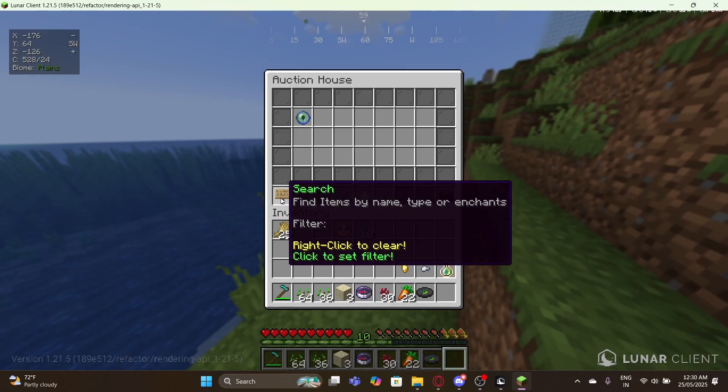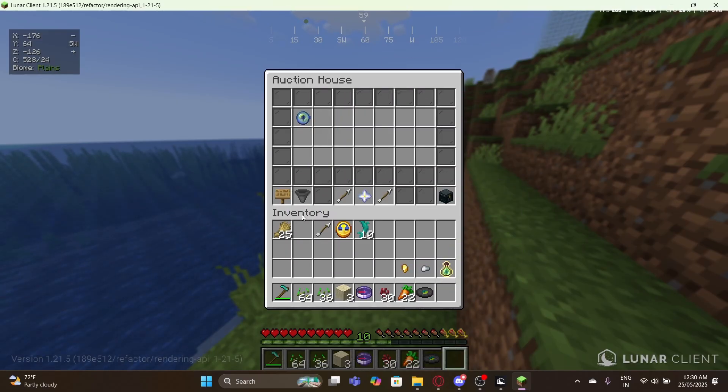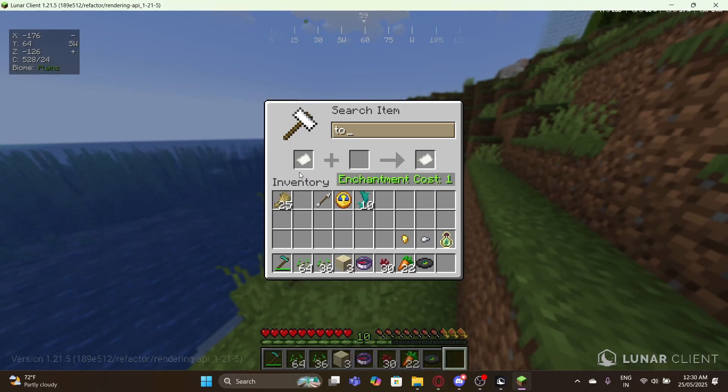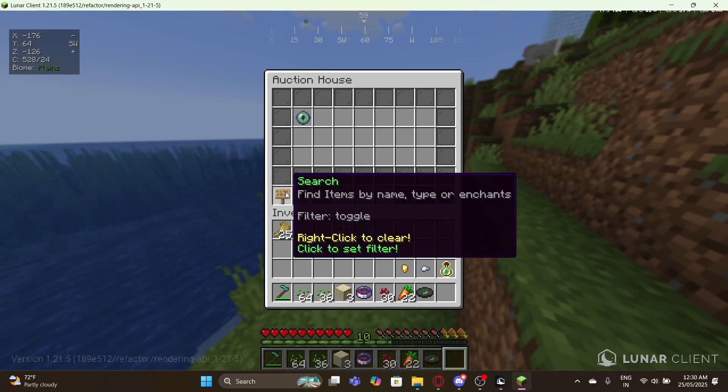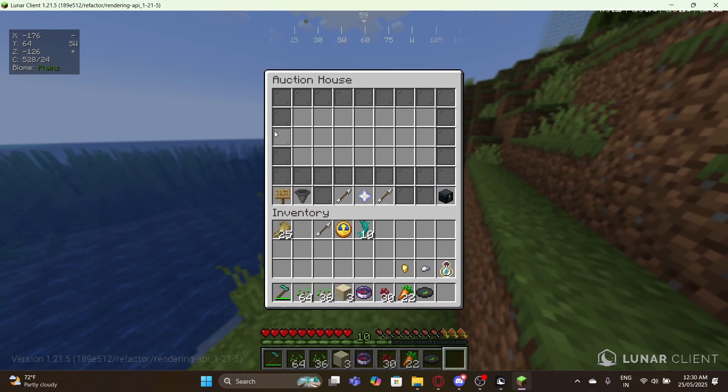In the main menu you can sort items and also search. The search uses the item's display name — for example, typing 'toggle' finds an item named 'Toggle Player Visibility', but typing 'pearl' won't find it if the item's name is something different, since it searches by the display name rather than the item type.